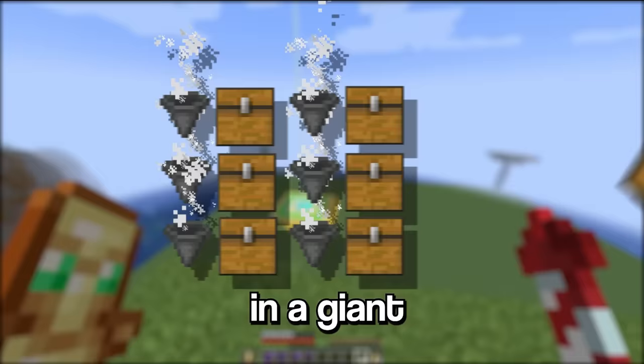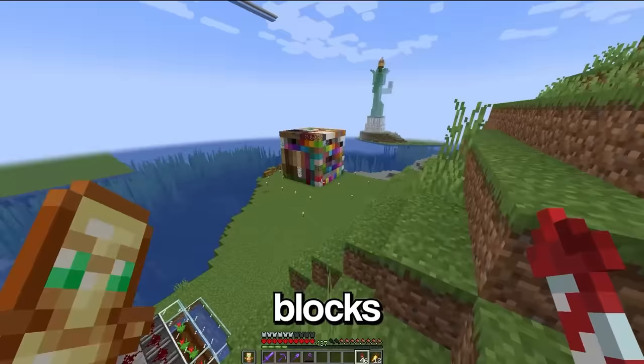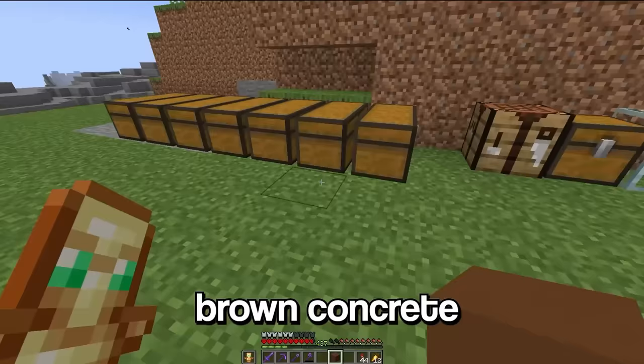Now, as I said before, I want to build this storage system in a giant chest. And giant chests don't really grow on trees, so we're gonna have to build one. To make a chest you need blocks that actually look like a chest, and the only block that looks remotely like a chest is actually brown concrete. Wait, no — that looks nothing like a chest.